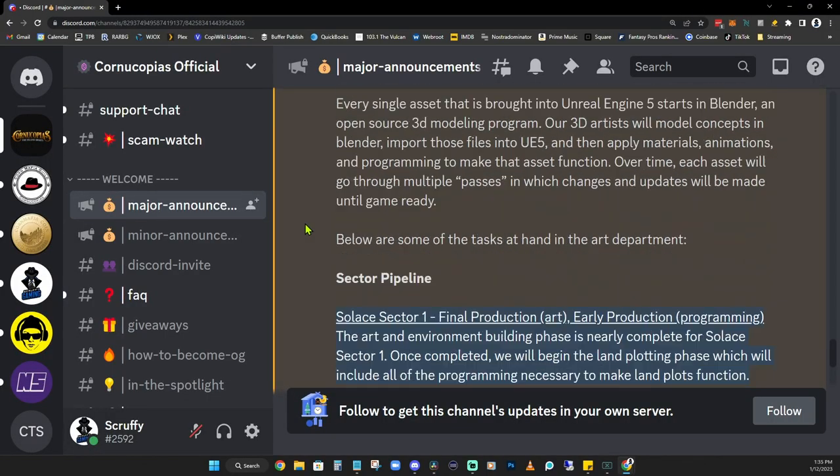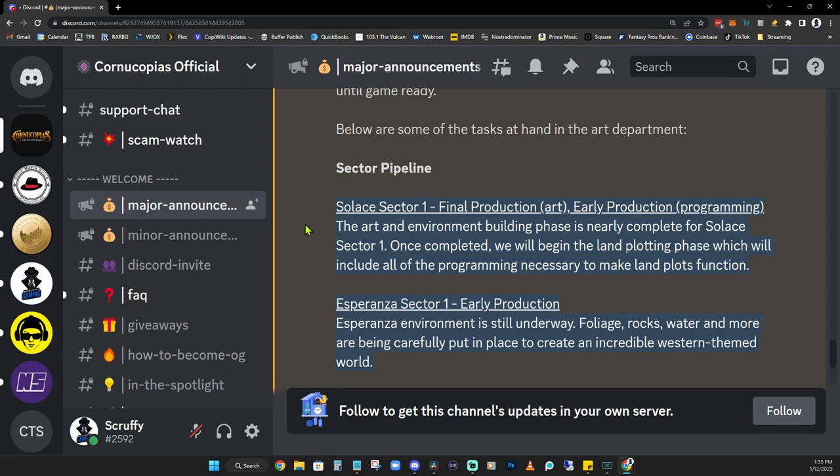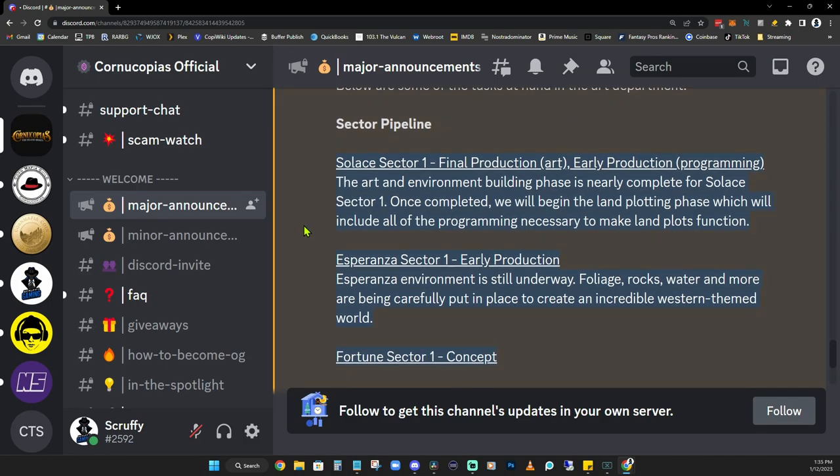Then we get down to the sector pipeline. Solace, which is sector one, is in the final production stage of the art and the early production stage of the programming. The art and environment building phase is nearly complete for sector one. Once complete, we will begin the land plotting phase, which will include all of the programming necessary to make land plots function — obviously a key element in the game.